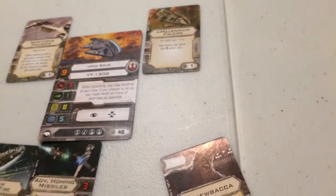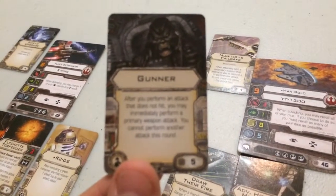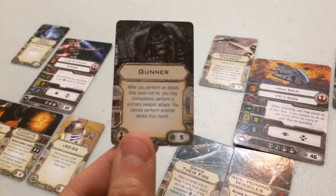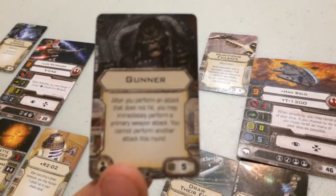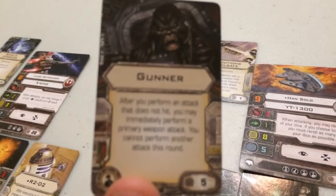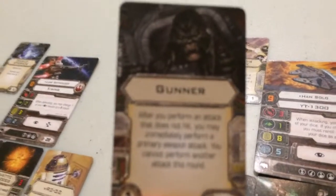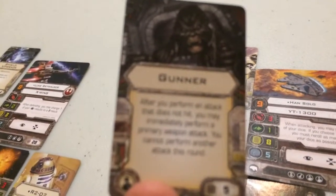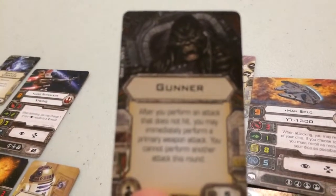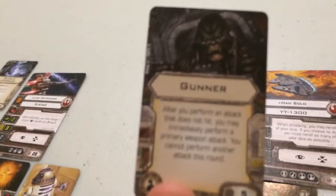For his first crew, I've chosen a Gunner. Gunner states: after you perform an attack that does not hit, you may immediately perform a primary weapon attack; you cannot perform another attack this round. So with Gunner, because Han Solo will be going first, if his attack misses he can immediately perform another primary weapon attack. Ships can only attack once per round unless you have something like Koran Horn or a Y-Wing with a BTLA-4 and a cannon or turret. It's good for double-tapping.